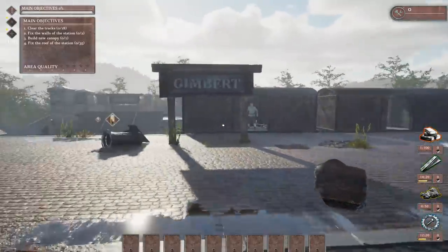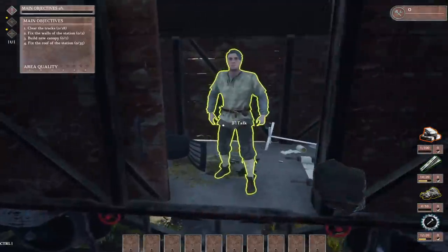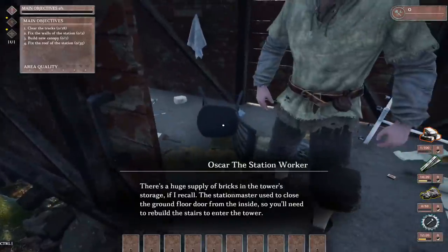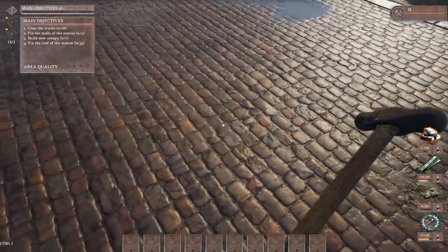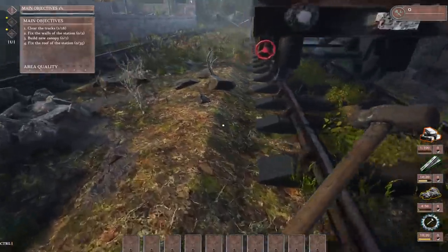We get to restore these things to their former glory. Oscar, the station worker — can I have some of these resources? We can break rubble into bigger rocks. Interesting. Now it wants me to clean the railway, so I guess we'll start there. Do I have to get rid of these rocks? I guess those aren't technically part of it. I am pretty much at a full inventory right now, so let's go actually store this stuff.